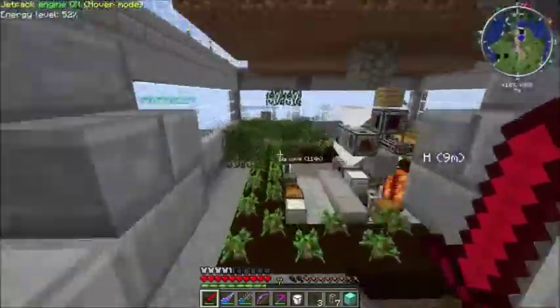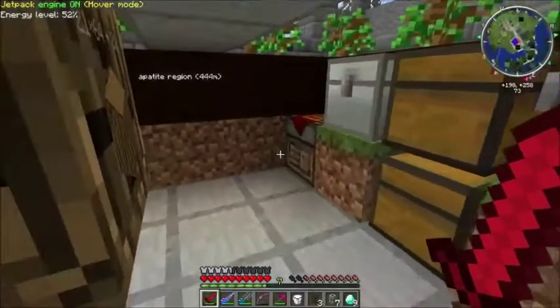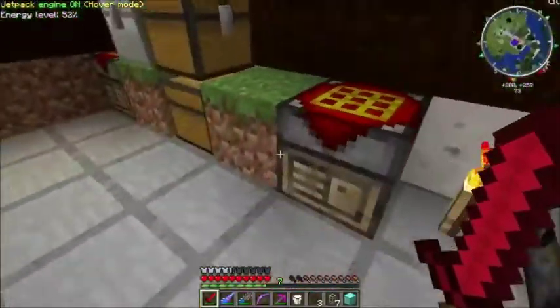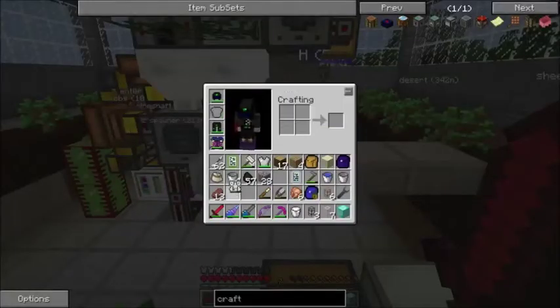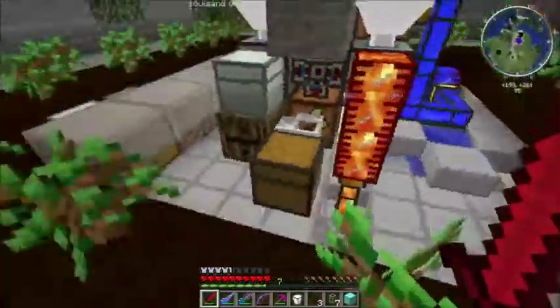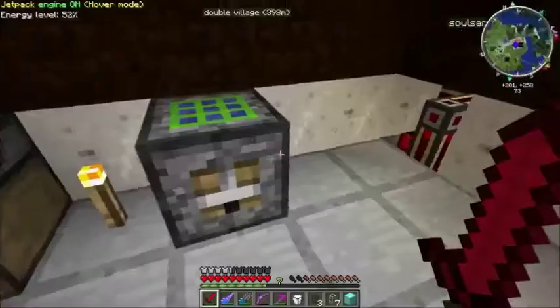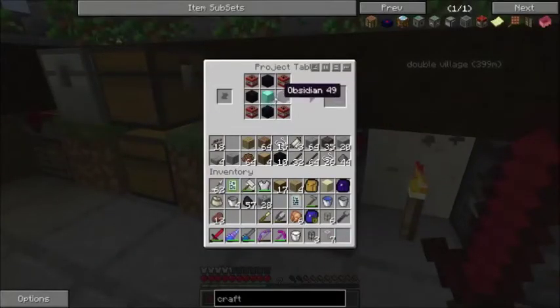These boots of the traveler make it a little tricky to get through doorways sometimes. There were actually three tiers of boots in Thaumcraft 2, and the boots of the traveler were actually the lowest tier. So if you imagine the amount of difficulty I have going through doors — they do allow you to jump a little higher. There were two tiers of boots above this that would allow you to jump even higher and move even faster. And if you got the highest tier, they were basically unwearable if you wanted to navigate around a house, because it was just too fast.